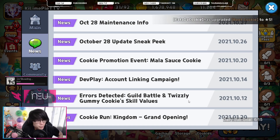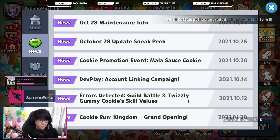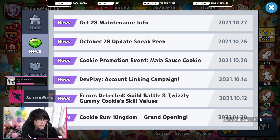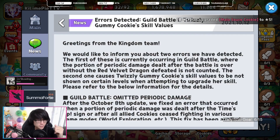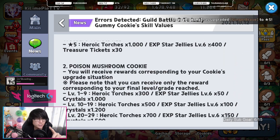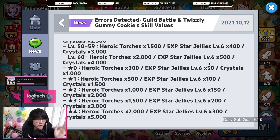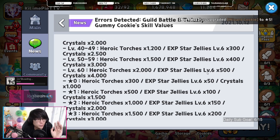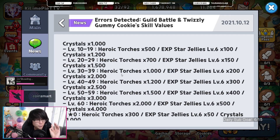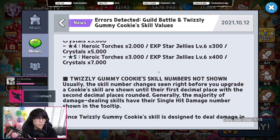Now let's talk about what you can expect after the maintenance. I did talk about most of these in my other news video, so make sure you check that out. But you're going to be getting compensation for all the errors detected for Twizzly, Alchemist, and Toxic Mushroom. If you have not leveled these characters, make sure you bring them up to at least level 30. Just note that level 30 is the optimal point for the EXP jelly refunding, and try to get their stars as high as possible.